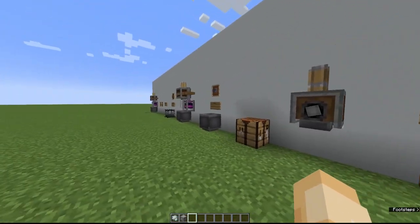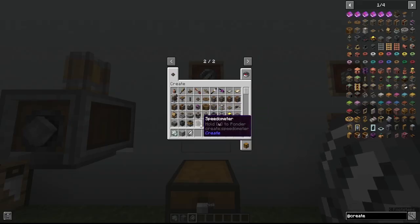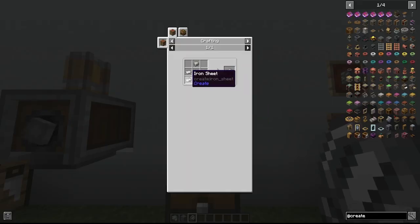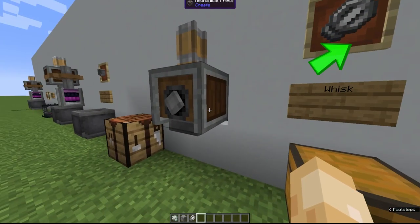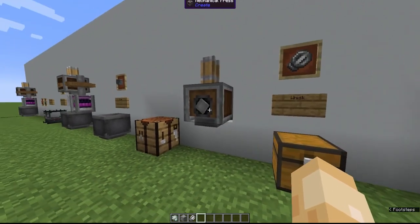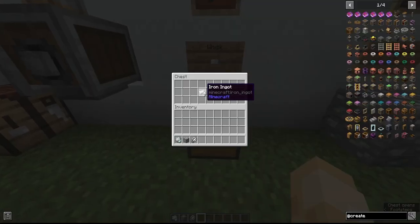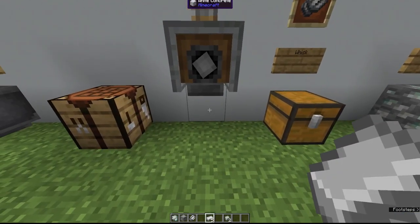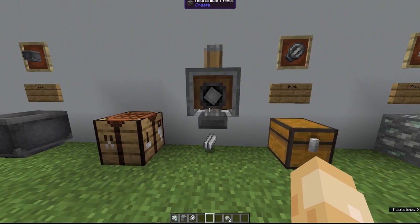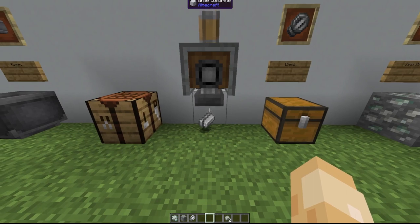Next, this is something we're going to need to craft the mechanical mixer — it's called the whisk. The whisk can be created with five iron sheets and two andesite alloys. If you didn't watch the last video, go watch it — we talked about the mechanical press. This is basically the first case where you're going to need the mechanical press in Create. I'll go ahead and grab the crafting materials and throw my iron ingots under the mechanical press, and it'll press them one by one. It does take a little time.